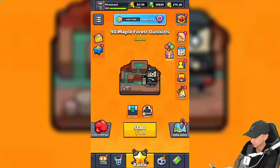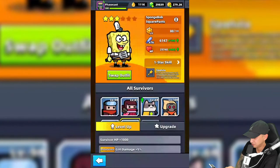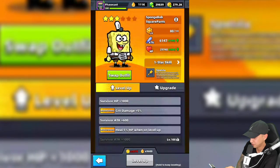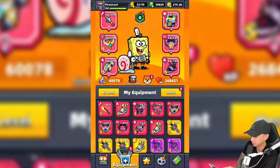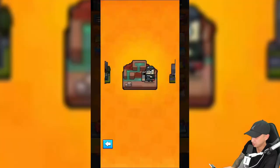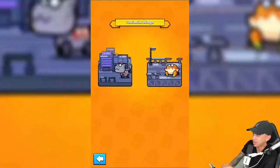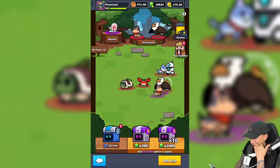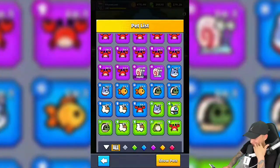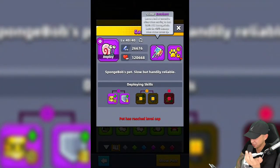SpongeBob is level 80 but I don't have enough coins to level him up - 327,000 coins needed. That is terrible! Gary's skill is 'Slime Excellent' - leaves a trail of corrosive slime when moving to deal 200% attack damage per 0.5 seconds, lasting 4 seconds, plus 25 damage when the owner levels up.